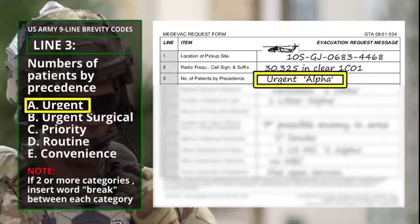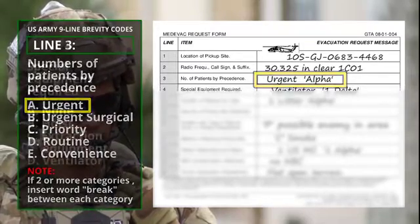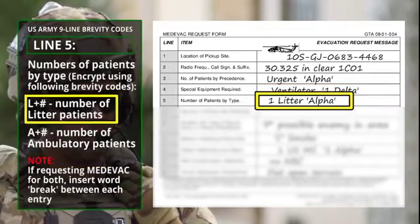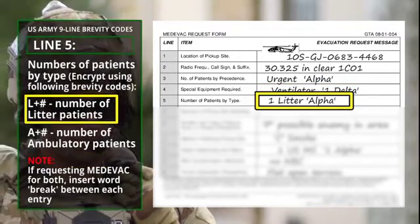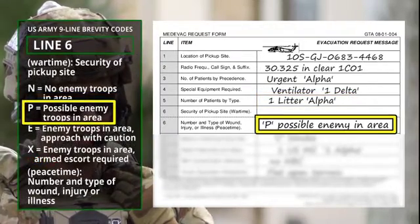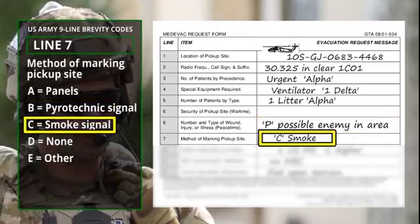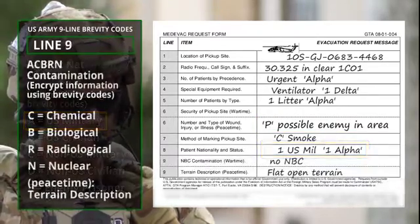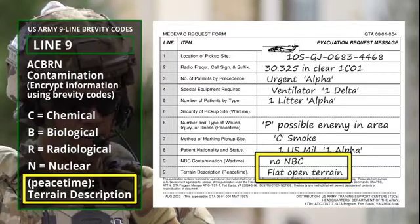Line 3: Urgent. Line 4: Ventilator. Line 5: 1 Litter, Break. Line 6: Possible Enemy in the Area. Line 7: Smoke. Line 8: 1 U.S. Mil. Line 9: No NBC Consideration.